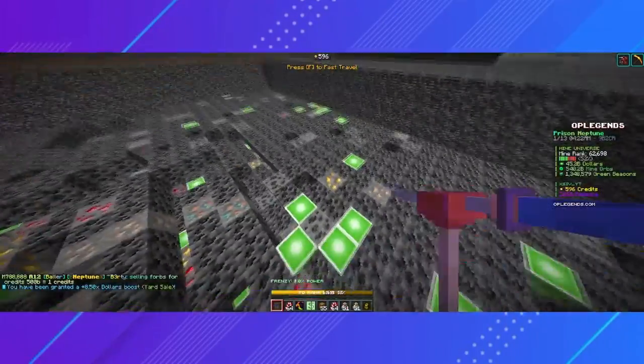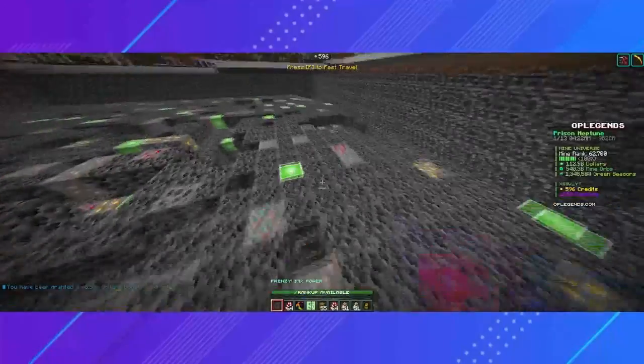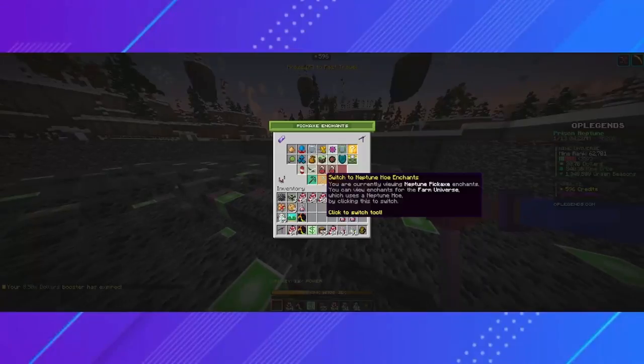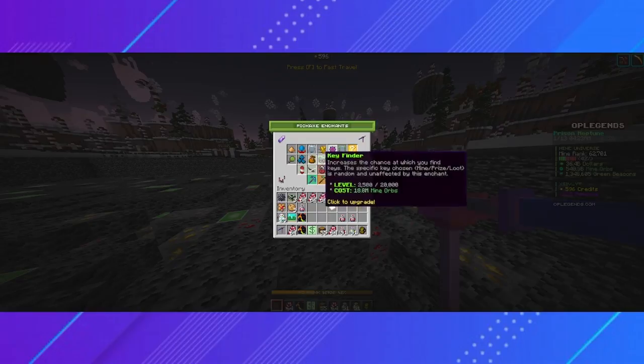As you mine, you will start to get things called orbs. Orbs are what you are going to use to upgrade your OP pickaxe. To enchant it, just right click it while it is in your hand and it will open up the enchant menu. As you can see, these enchants have some extremely high levels, which means you can be extremely OP.